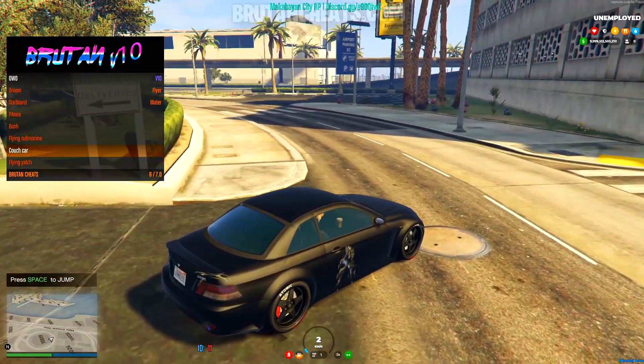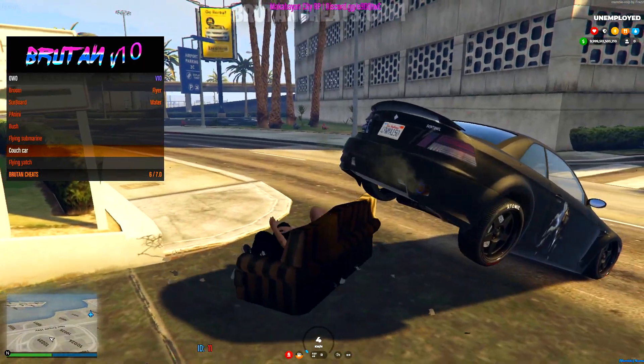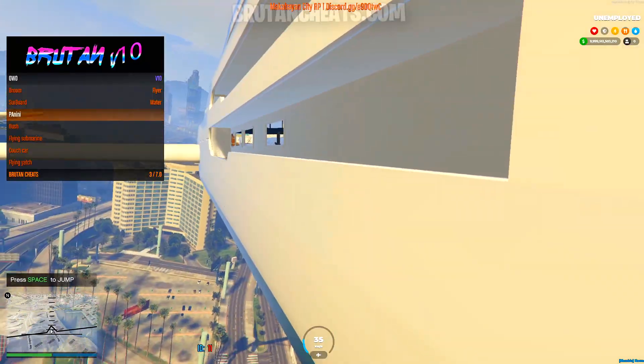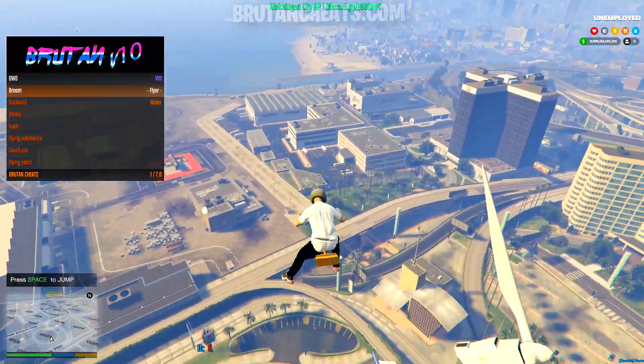Here are the funny vehicles. We can drive a broom, a surfboard on the water, panini, bush, flying submarine, coach car and more. Just imagine the other players seeing you driving a boat in the air. That would be super funny.